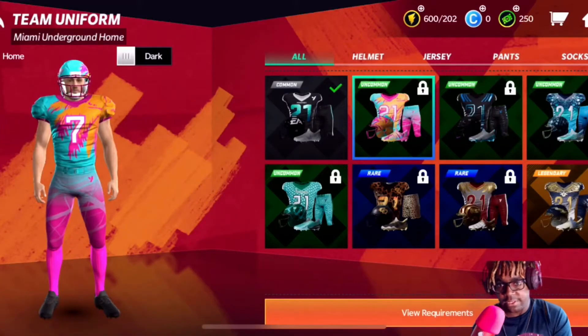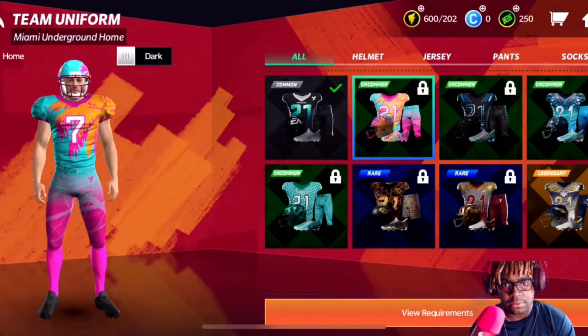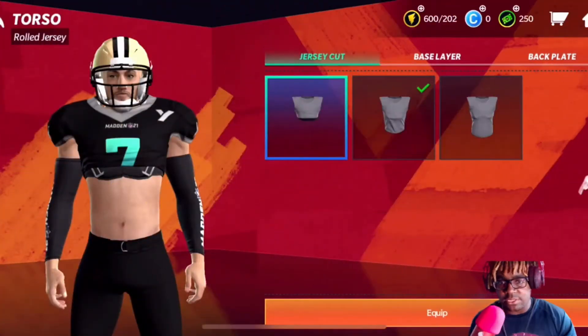That legendary one is from Superstar KO, that uncommon one in the top right is from Ultimate Team. That rare one to the left, those two rares on the bottom - those look cool. The cheetah print, that teal snake skin type uniform, the uncommon one from Superstar KO too, and even the common uniform is kind of dope. NBA 2K and NBA Live - that's what I was talking about. The rolled up jerseys, bro - get your abs right. I'm gonna have my receiver rock the rolled up jerseys.